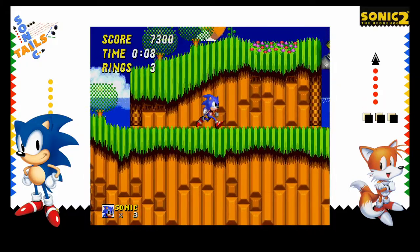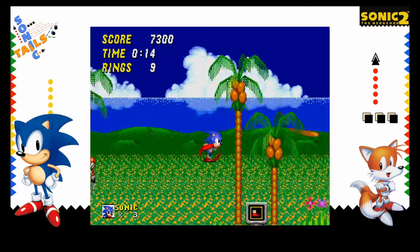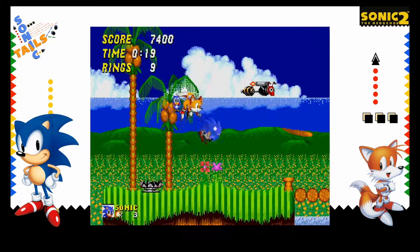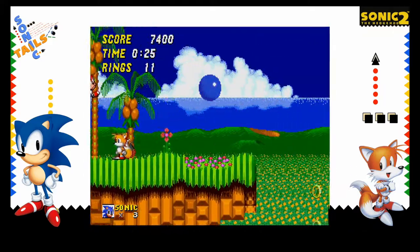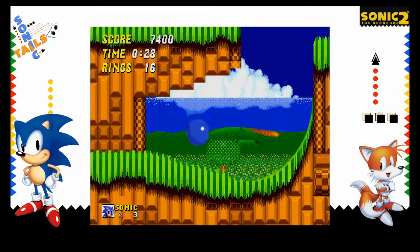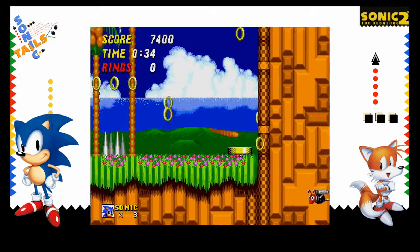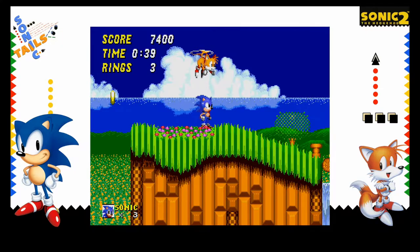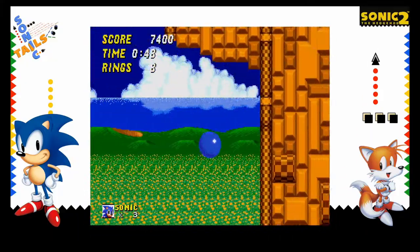Tails is a new character joining Sonic on his adventure. By default, Tails is controlled by AI and follows Sonic, potentially getting rings or defeating enemies Sonic's missed, and getting some extra damage on bosses. A second player can also control Tails, although keeping up with Sonic is very difficult and the co-op does not work great. The only time the second player will see any use is in bosses, where Tails is invincible and can just tank hits. The player can also turn off Tails, or choose to play as Tails alone, who acts identically to Sonic in this game.